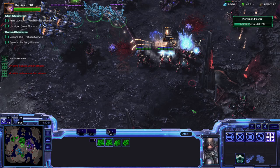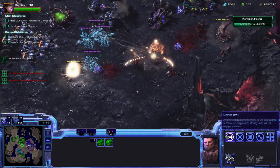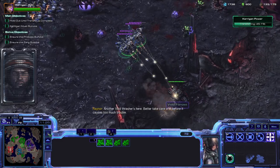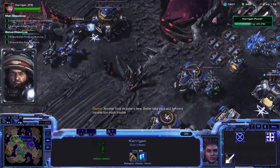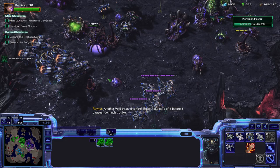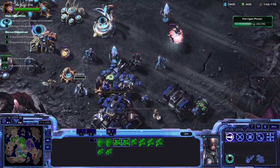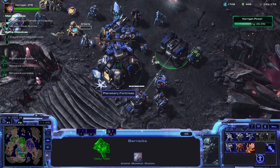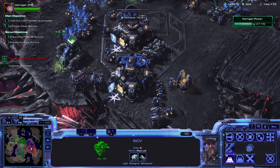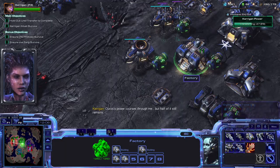Let's go ahead and cloak and get in there. I think Zagara is fine now — let's go ahead and de-cloak. You don't want to de-cloak when they are close, because your Banshees will die immediately. Zagara actively rebuilding her defense — I love to see that. Probably want to get some more tanks down here. And when I said a lot of turrets, I wasn't kidding.